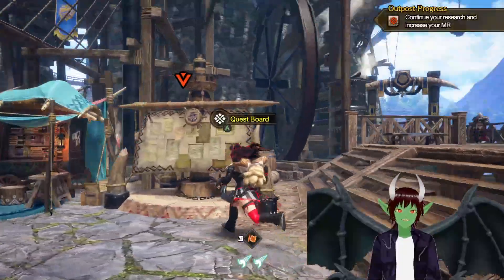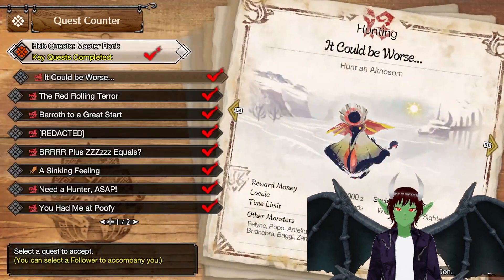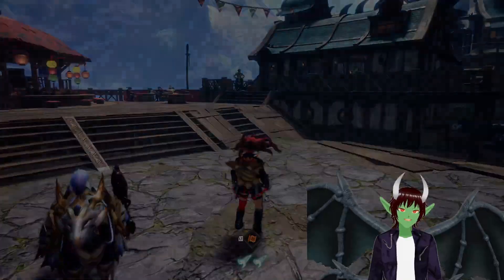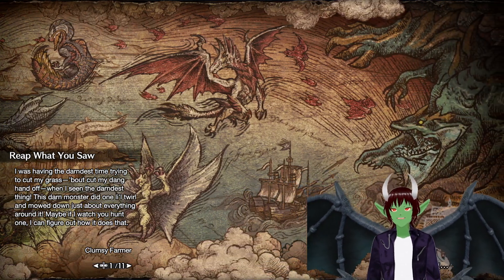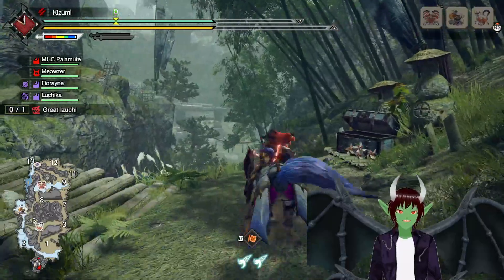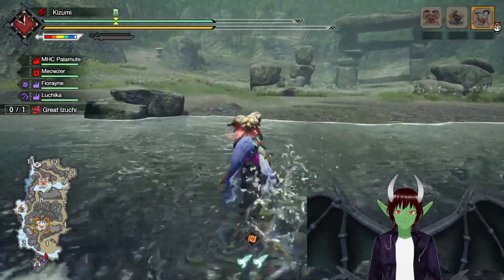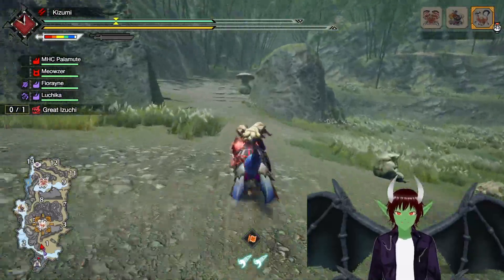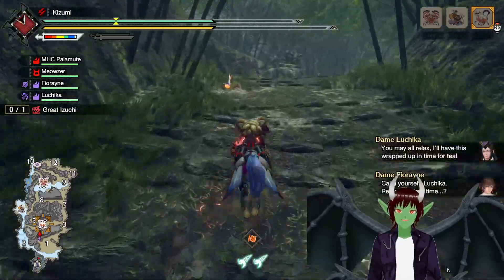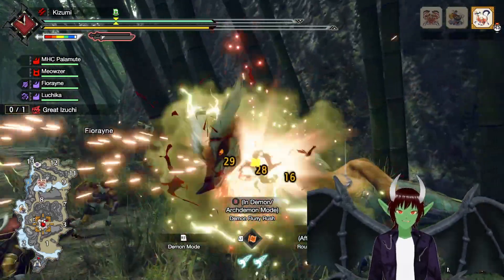I'm going to give you a very quick demonstration against my favorite punching bag, the Great Izuchi. Like I said, this is a good build just to kind of get the most paralysis that you can up. Obviously there are better dual blades you could use for endgame — the Primordial Malzeno dual blades, the blast dual blades, any of the endgame elemental dual blades. So this is more for fun, and for when you really want to play more support-based hunting. With dual blades, what you want to do is just build up your Demon Gauge and get into the red. You should always be, for all intents and purposes, going aggro.